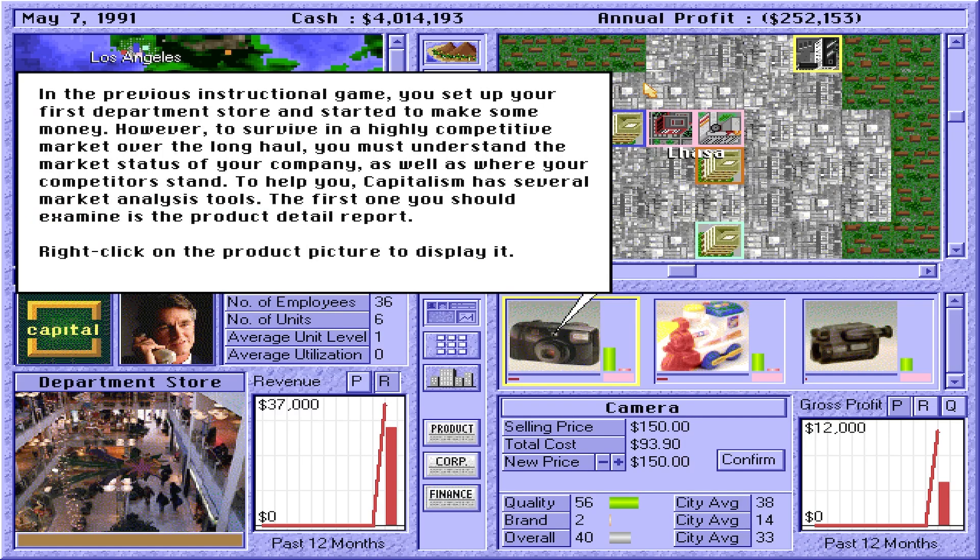In the previous instructional game, you set up your first department store and started to make some money. However, to survive in a highly competitive market over the long haul, you must understand the market status of your company as well as where your competitors stand. To help you, Capitalism has several market analysis tools. The first one you should examine is the product detail report.